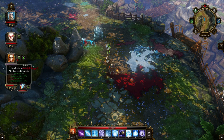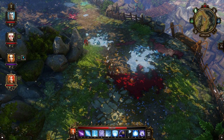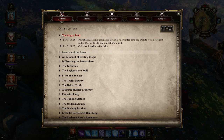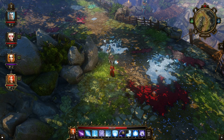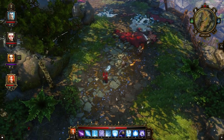Journal updated — we finished the angry troll quest. I'm pretty sure I thought that troll would be the lover the other troll was looking for, but I guess I was wrong. Wouldn't be the first time. There's another fight coming up. Why are you still purple, Balsam? Usually purple means you're poisoned.